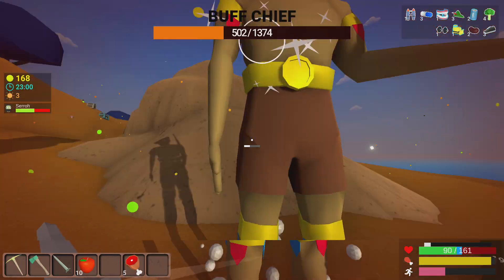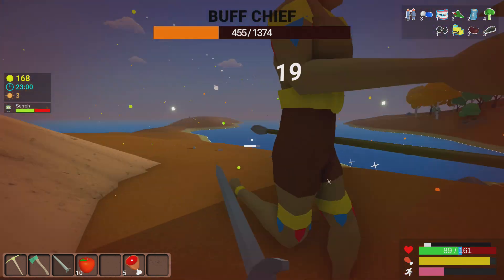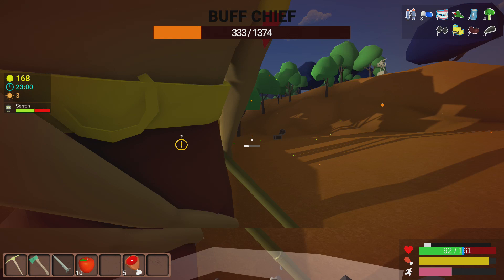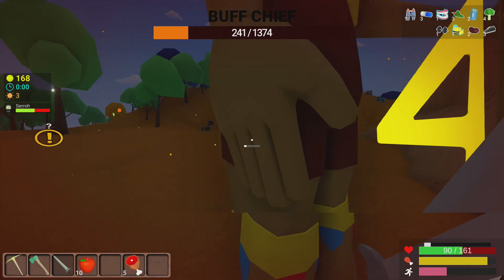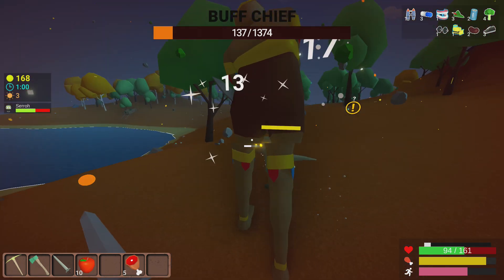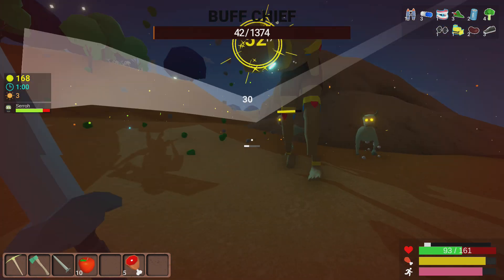Whittling his health down - he doesn't hit very hard. I do like the animation of that attack though, that's really cool. Let's finish him off and see what he drops - a new weapon perhaps.